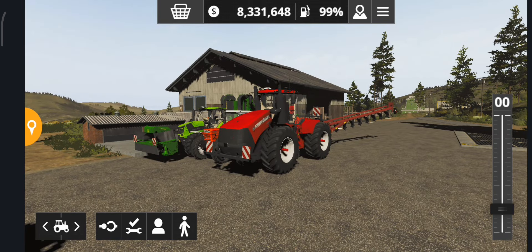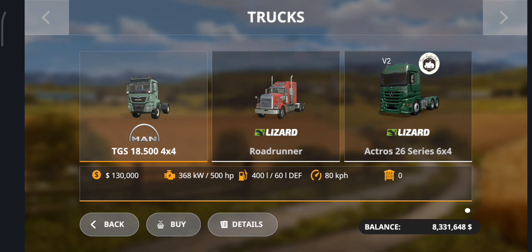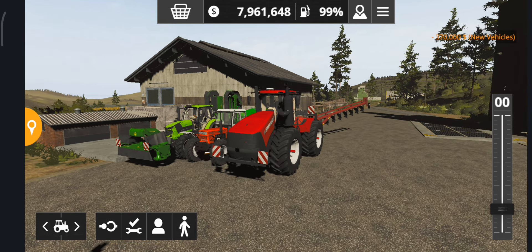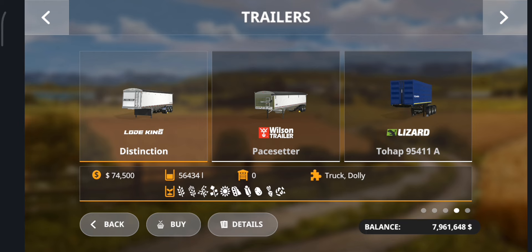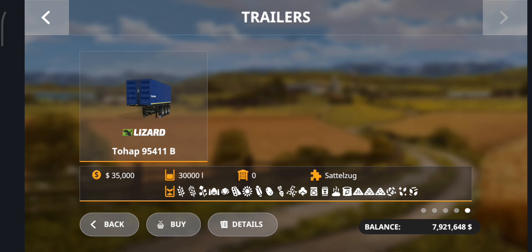The 8th mod is in trucks, Lizard Actros 26 series 664. The 9th mod and 10th mod are in the trailers: Lizard Tohap 95411 A and Lizard Tohap 95411 B.